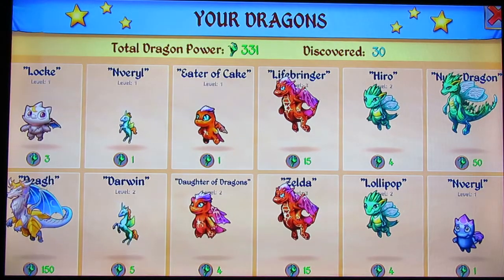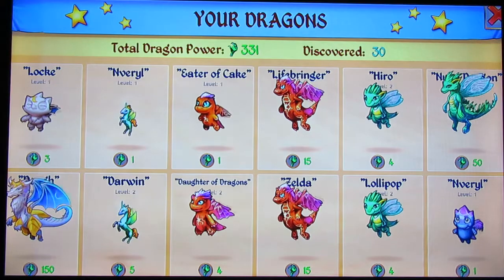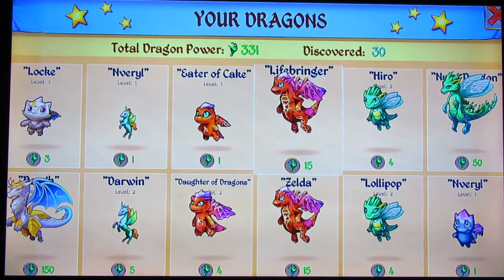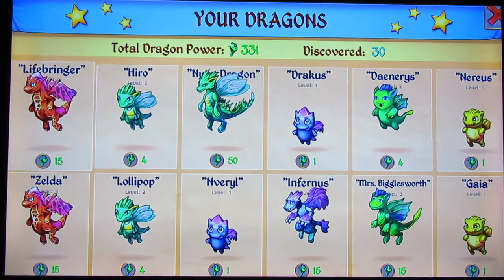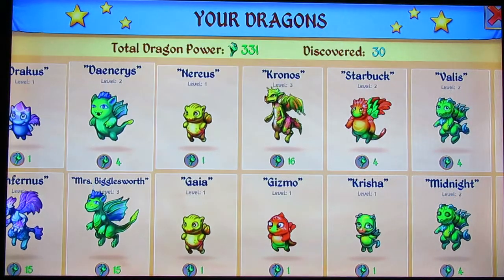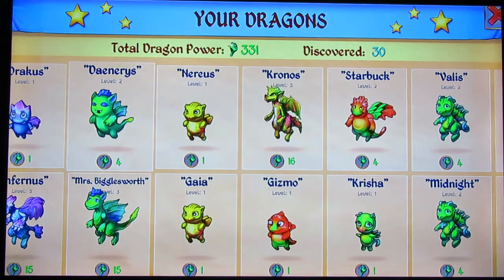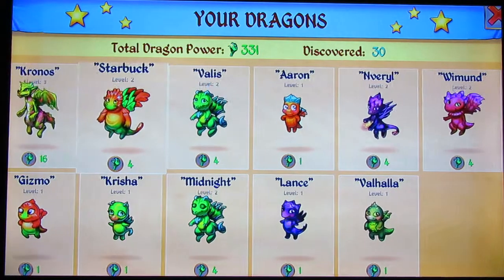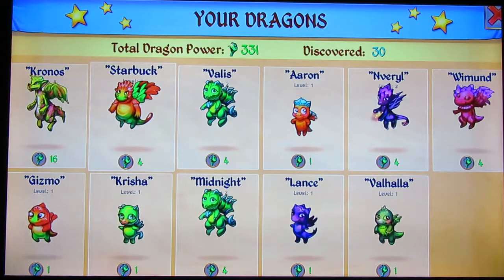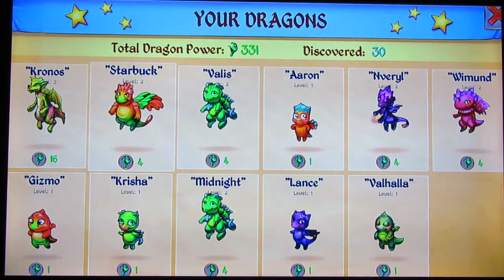I've got a level one moon dragon, level four moon dragon, level one pegasus dragon, level two pegasus dragon, level one crimson dragon, level two crimson dragon, two level three crimson dragons, two level two grass dragons, a level four grass dragon, two level one rock dragons, a level three rock dragon, a level two green dragon, a level three green dragon, two level one spotted dragons, a level three spotted dragon, a level one tribal dragon, a level two tribal dragon, a level one sharp dragon, two level two sharp dragons, a level one golem dragon, a level one cosmos dragon, a level two cosmos dragon. Valhalla is a new level one gargoyle dragon, and Wymund is the level two toadstool dragon.